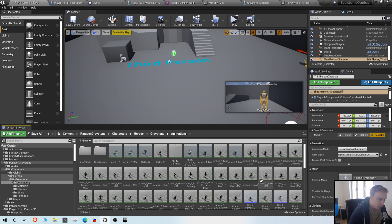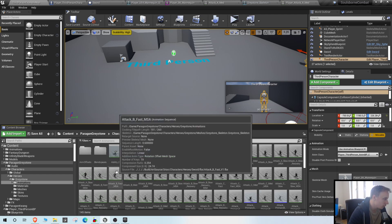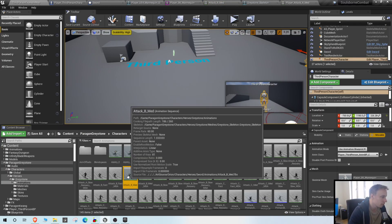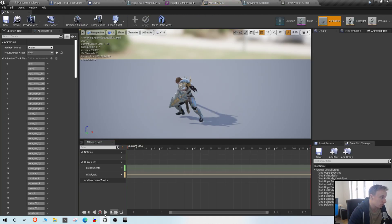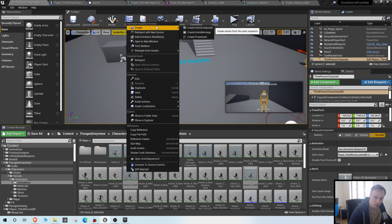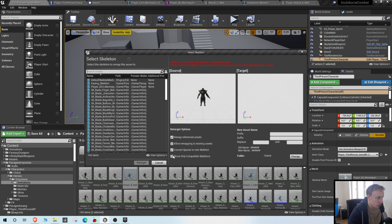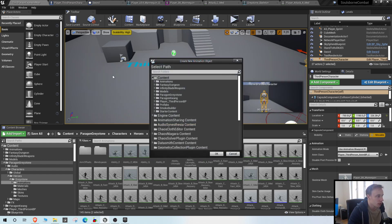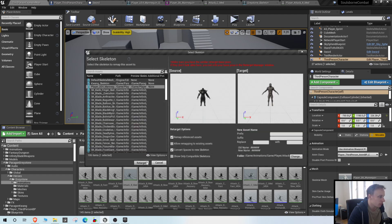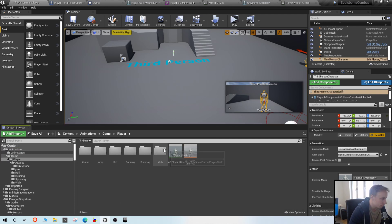We have Attack A Medium. Let's also get Attack B and Attack C Medium - we're going to take those. You can take whichever animations you want from whichever character you want. Let's uncheck Show Only Compatible Skeletons once again, select the Player skeleton, change to the destination folder, and retarget. We're at 15 minutes already.